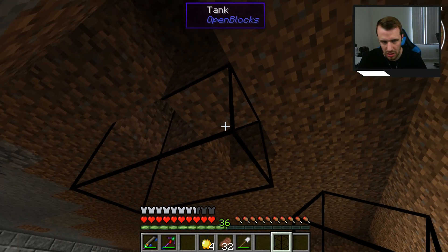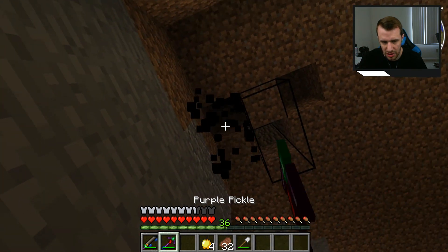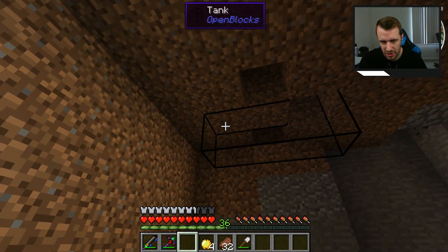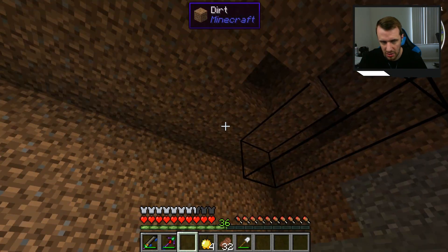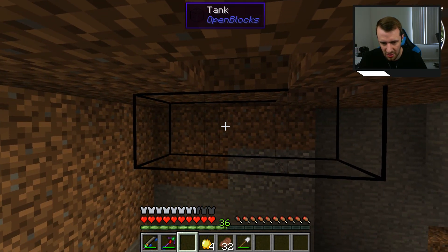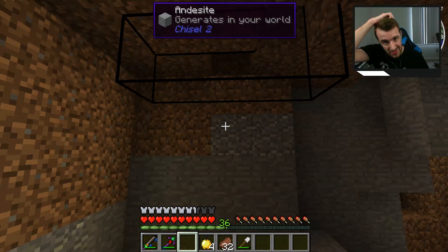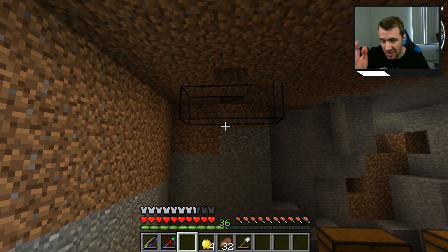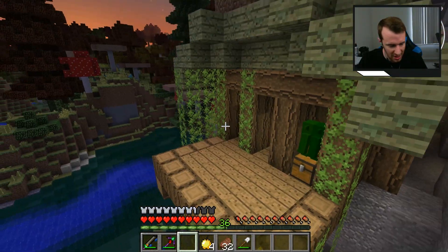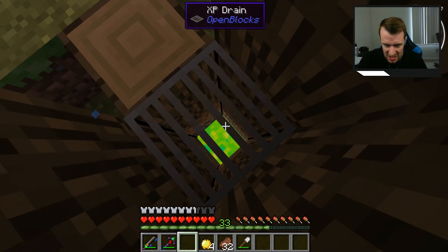I want to do a shower head too. I'll place it right here and put a shower head on it. If I have a redstone torch diagonal to it, it won't turn on — I'll have to do something with the redstone signal to make the torch turn off so the shower turns on. I cannot wait to get rid of this vacuum computer. Let me drain my XP into these tubes.